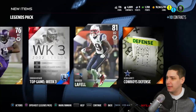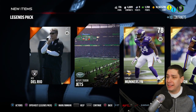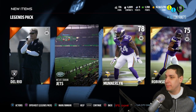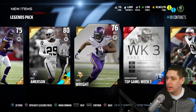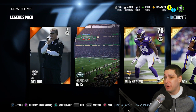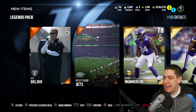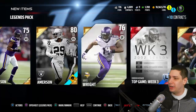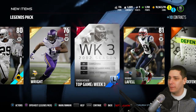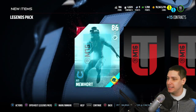Look how many Vikings we got, by the way. But if nothing else, we're going to get at least a couple good things that we can put into sets and that kind of stuff. Hopefully that will be good enough — we're probably not going to make anywhere near our coins back. The McNabb collectible probably doesn't go for a whole lot. So unfortunately it's not the best pack opening ever, but we'll continue on.